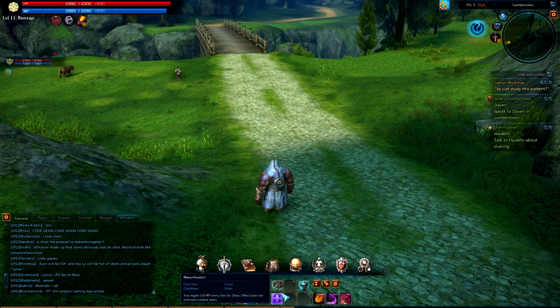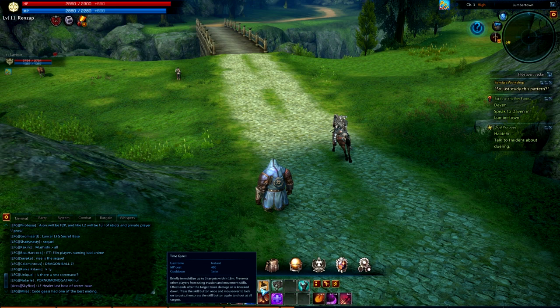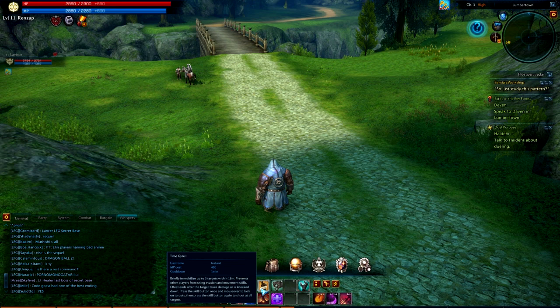The skill after that is Time Gyre. It looks like a CC — it's your first CC. It briefly immobilizes up to 3 targets within 18 meters and prevents other players from using invasion and movement skills. So it's going to be used in PvP. When damage is inflicted onto the target, it wears off.